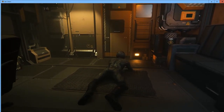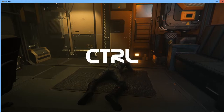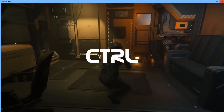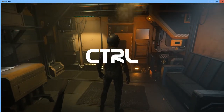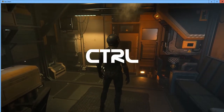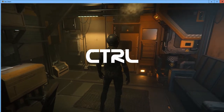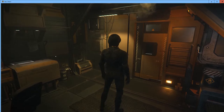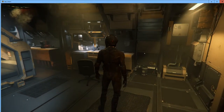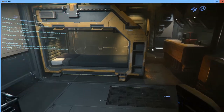To stand back up, I'll hit the Ctrl key to go from prone to crouching, then hit Ctrl again to go from crouching to standing. So those are the basic movements: W, A, S, and D. Let's go back into first-person view.